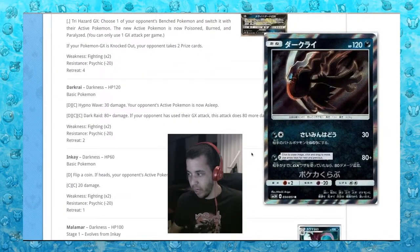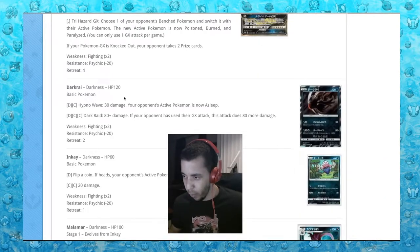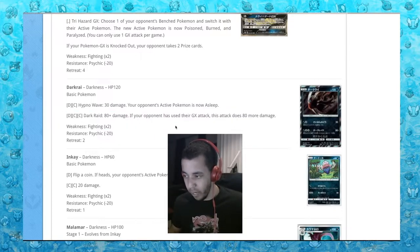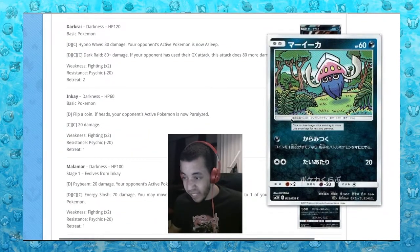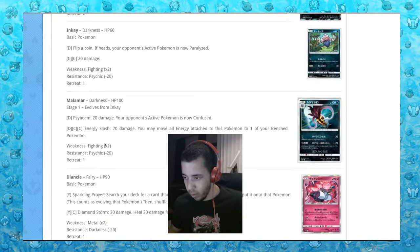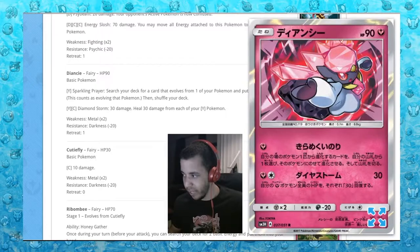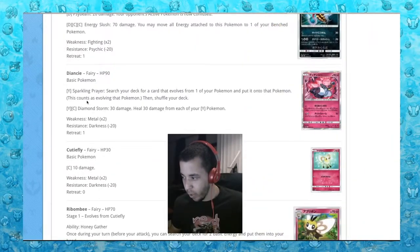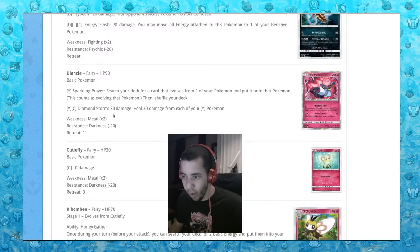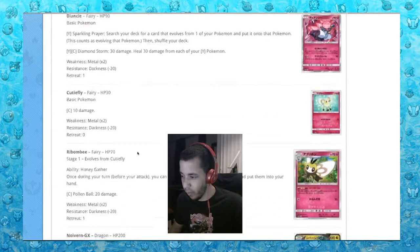Next we have Darkrai with only 120 hit points, which is strange to see. Hypno Wave does 30 damage and the active Pokemon is now asleep. Dark Raid does 80 plus damage - if your opponent has used their GX attack, this attack does 80 more damage. Then Inkay and Malamar with Energy Slosh: may remove all energy attached to this Pokemon to one of your bench Pokemon. Then Diancie with only 90 hit points - Sparkling Prayer: search your deck for a card that evolves from one of your Pokemon and put it onto that Pokemon. Could that be used with Gardevoir GX?